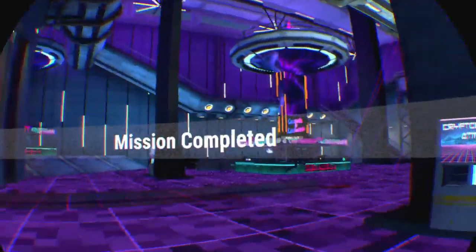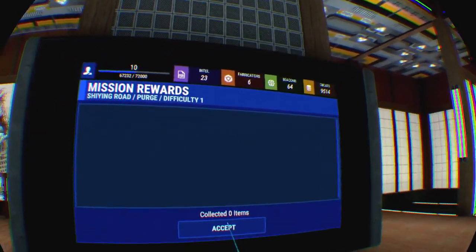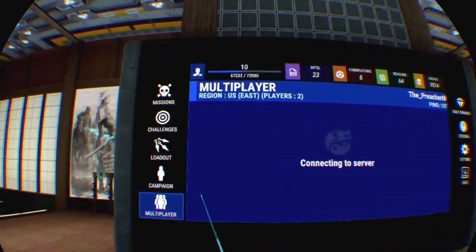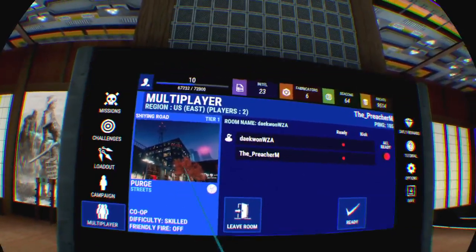That was surprisingly easy even though I died one time. That was it - just two rooms. Some stages are smaller than others or have fewer enemies. Can we not do Endurance? I've just been selecting Purge because that seemed like a simple one but yeah, I'll switch it over. Some stages don't have all the options - you can only pick Purge on that one.